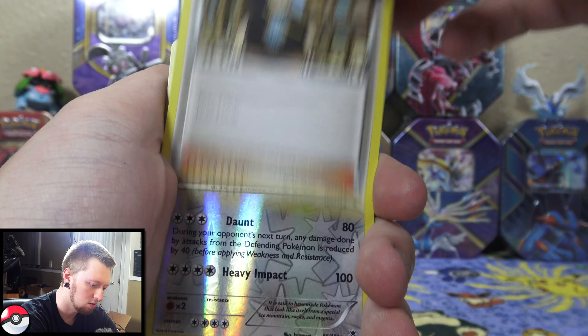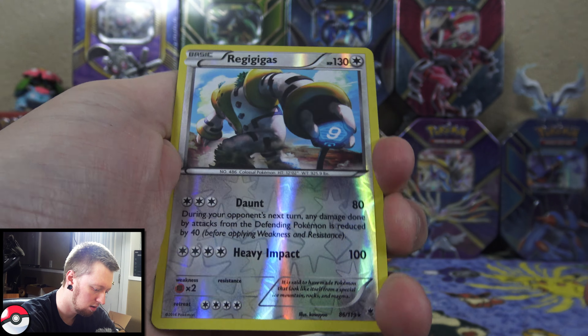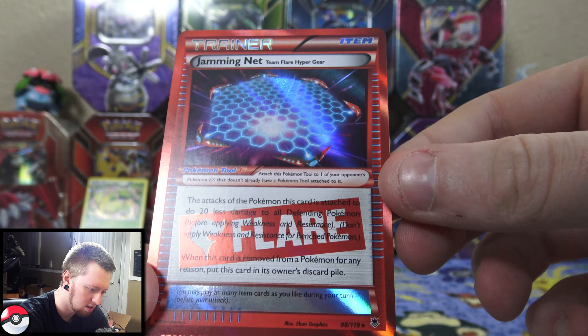We have Phantom Forces, Furious Fists, a Flashfire pack — which is awesome, I've never opened one of those — and a Legendary Treasures. Two pretty cool packs here, I'm excited for those.